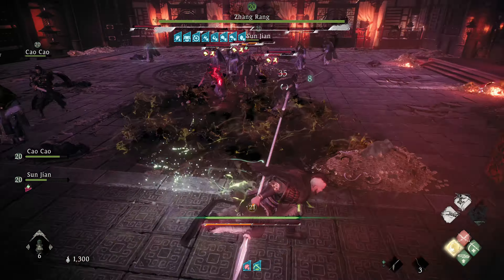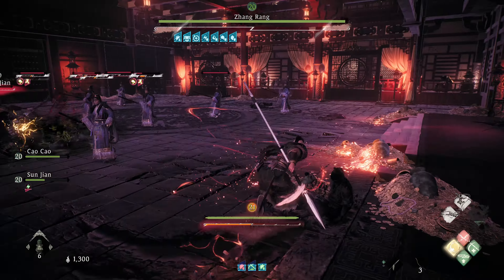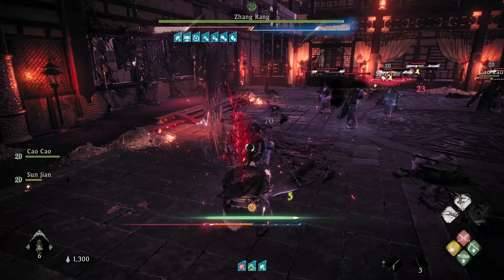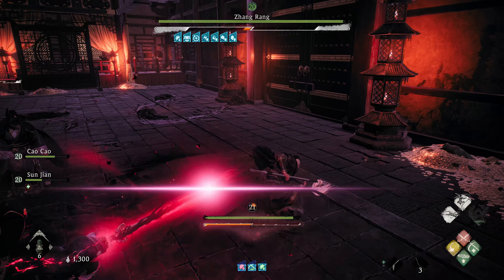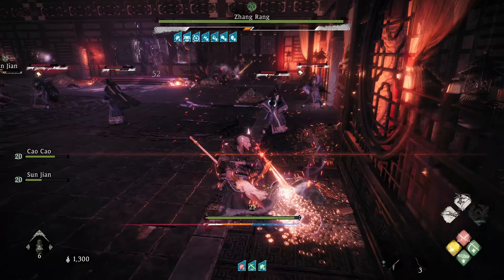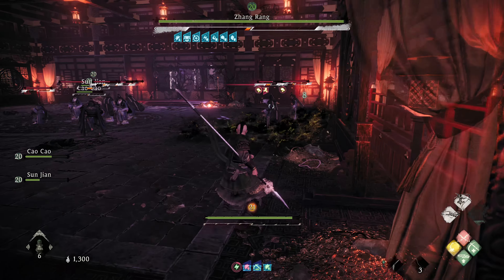The boss is the one that doesn't have a health bar above its head, so only fight enemies with a health bar above their head for now. Both of your companions must be dead before you get down to the last clone — otherwise they'll kill the clone and wreck the whole strategy. So don't go crazy and kill a bunch of clones yourself. Just go slow and let the boss, the clones, and your companions duke it out.